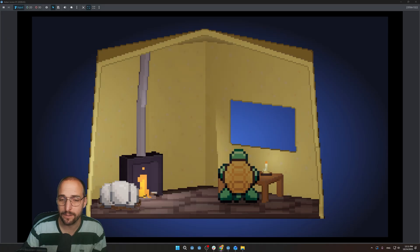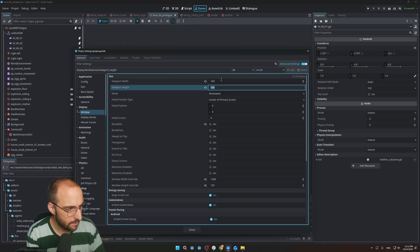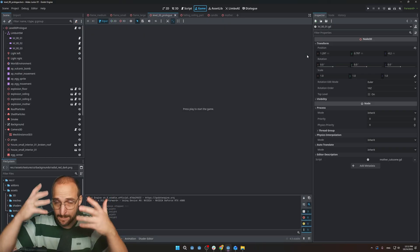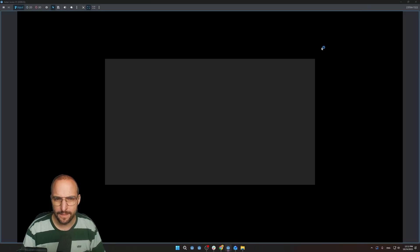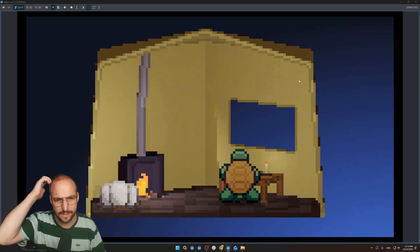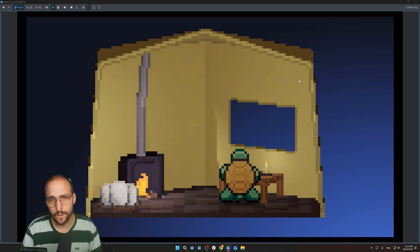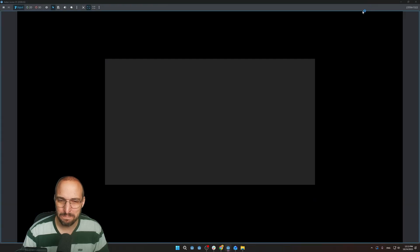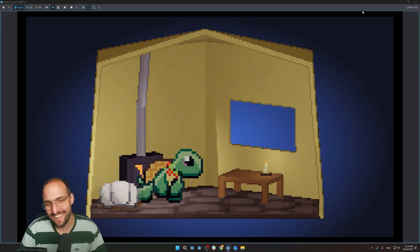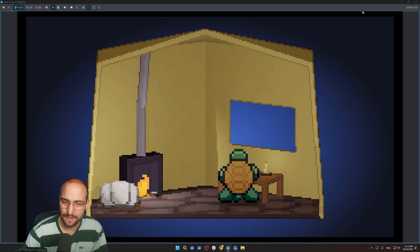One thing bothering me currently is the pixel size of the sprites versus the world environment. I want them to be the same. I tested making the whole viewport smaller so the world gets bigger in pixel size, but it's too big — you lose a lot of detail in the world environment. So I'm going to go the other way and make the characters smaller so the pixel size of the world and the characters align. Getting better at things is so annoying — the moment I finish the cutscene, I start getting bothered by the pixel size thing. Oh well, it's all part of the learning process.